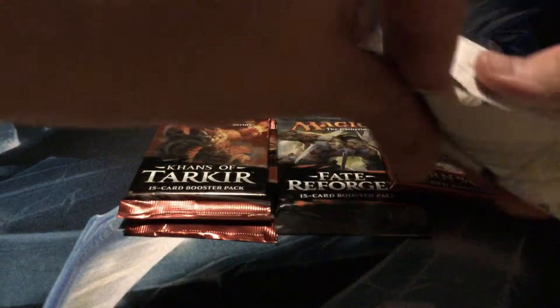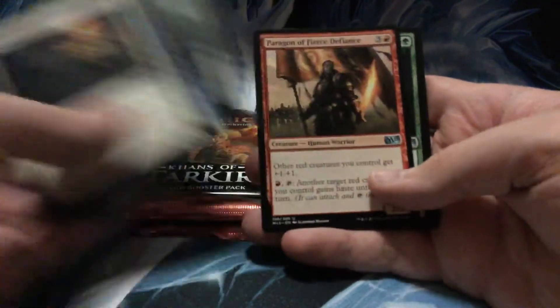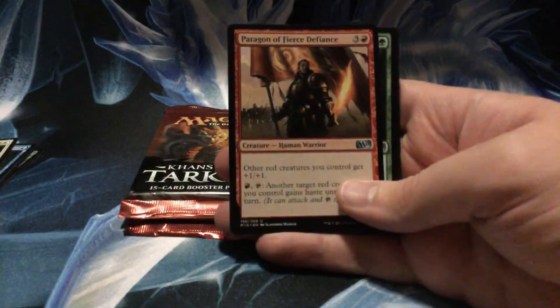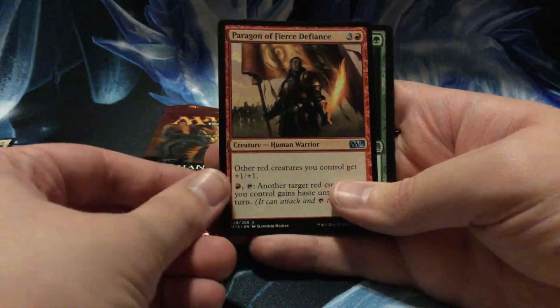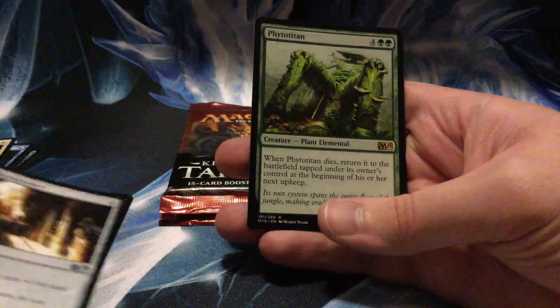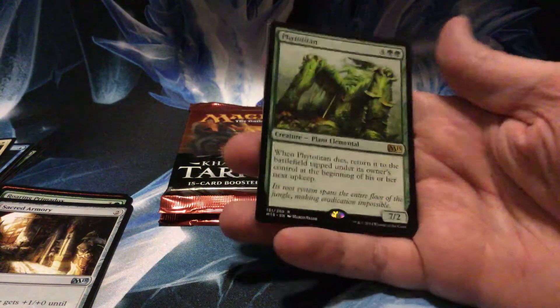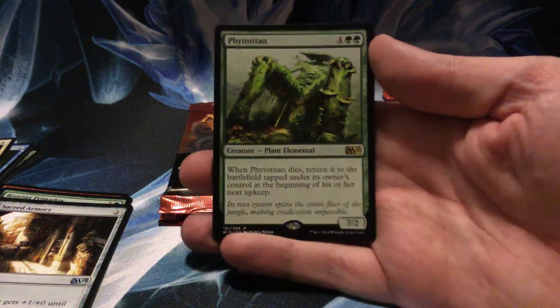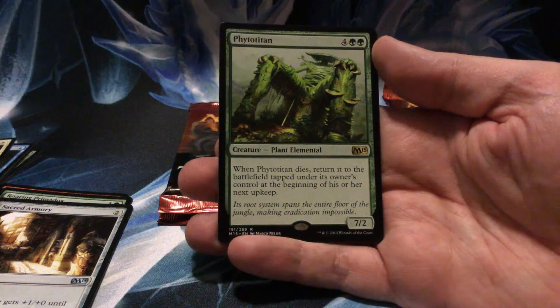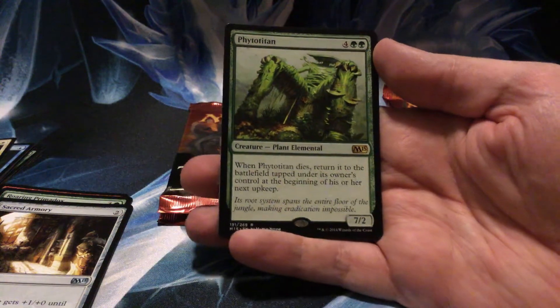Let's open the Core Set first. On to the uncommons as usual — a little focus. Alright: Paragon of Fierce Defiance, Roaring Primadox, Sacred Armory... and a Phyto Titan! Six drop for seven/two — when it dies, return it to the battlefield tapped under its owner's control at the beginning of his or her next upkeep.